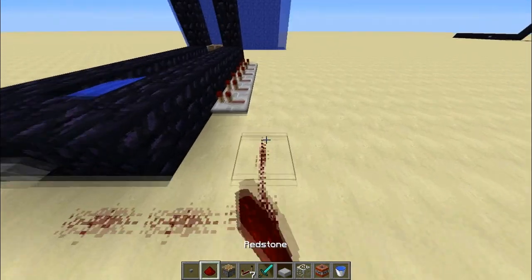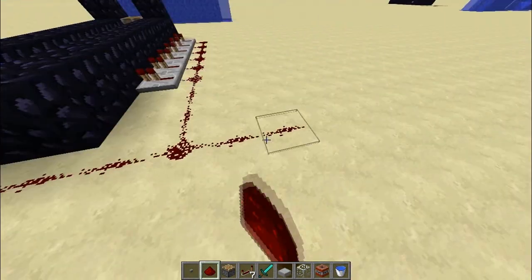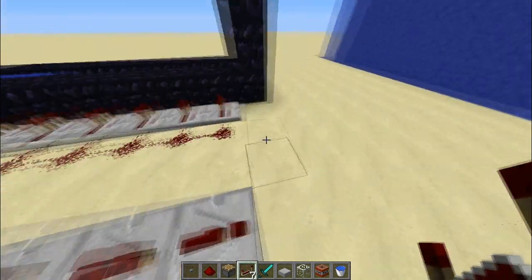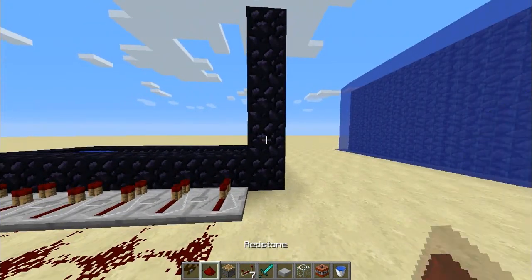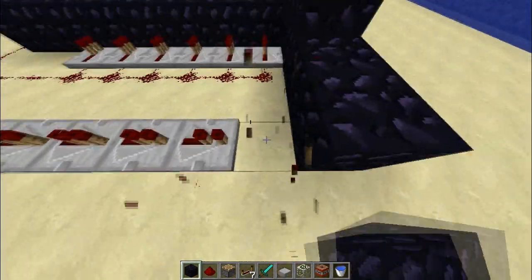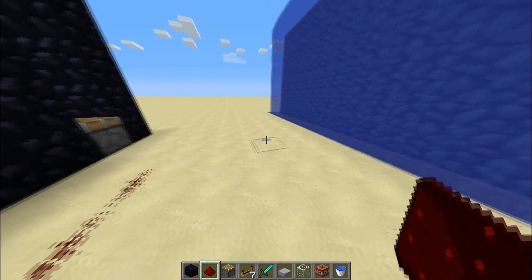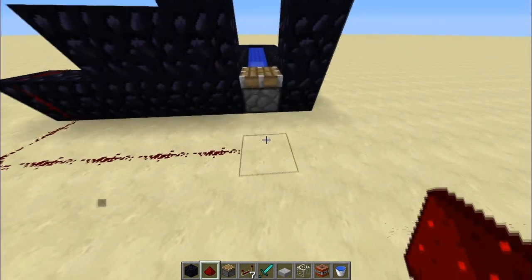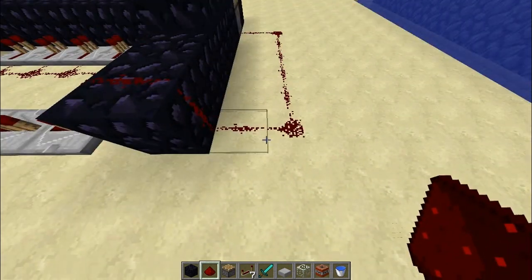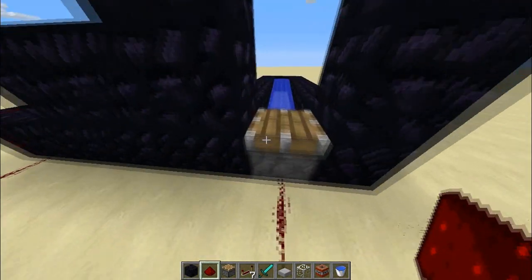Then you're going to want to have redstone going down to meet the repeaters, and go two more out — one, two. Place the repeaters all the way down until you reach this point. You're going to need some obsidian — place two like this, place two again, and two like that. Remove this because that was a mistake — just go straight over, down like this. Keep going out: you go out by two, then go one, two, three, four, five, and then go back to the piston.